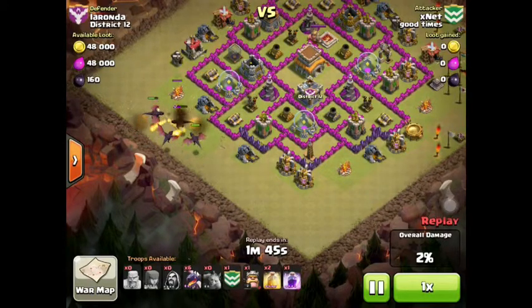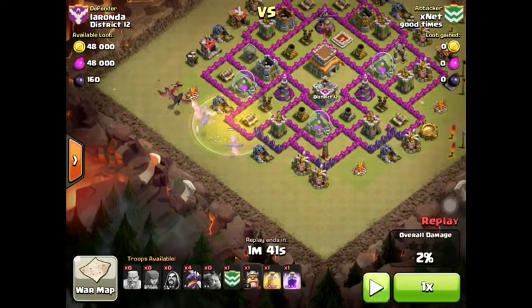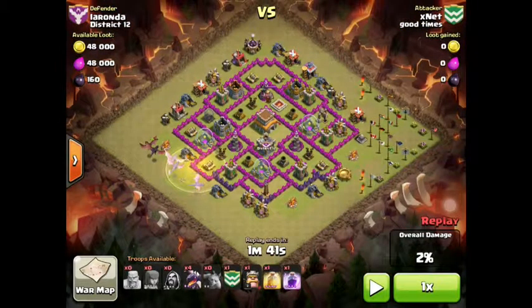Once you have the clan castle troops out, you have to get rid of them efficiently. He wasted all the archers, wizards, and barbarians he brought. Now it's going to be mostly a dragon raid, but because he destroyed all those troops he doesn't have them for the actual attack. You want to use as few troops as possible, and the one thing you do not want to do is fight when you are in range of the defense.